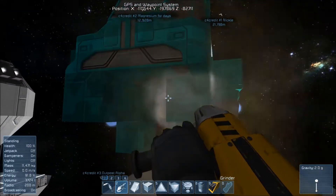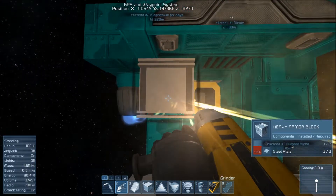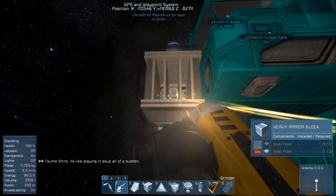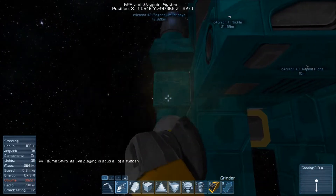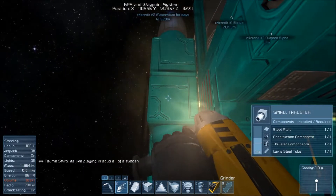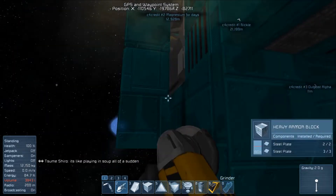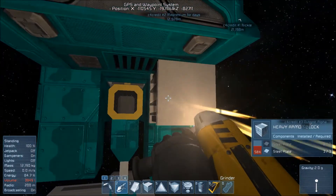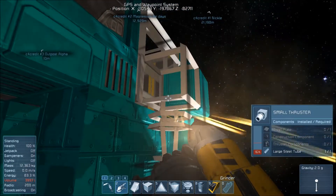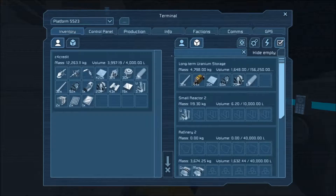I'm currently taking apart the mining ship that I had designed and built. It wasn't as efficient as the other mining ship I have on the other server, because I couldn't remember how to build it properly, mainly. Also, there is a mod that allows for these super huge drills on this server, and I want to play with that some, see what that gets me.